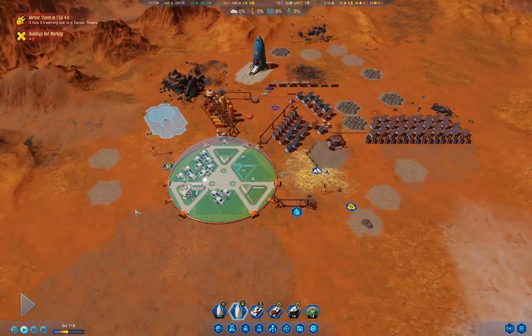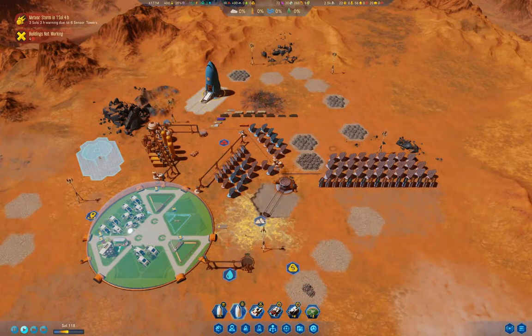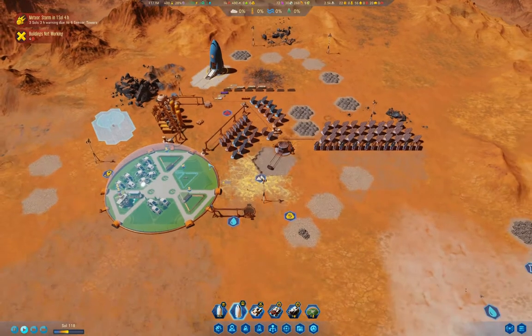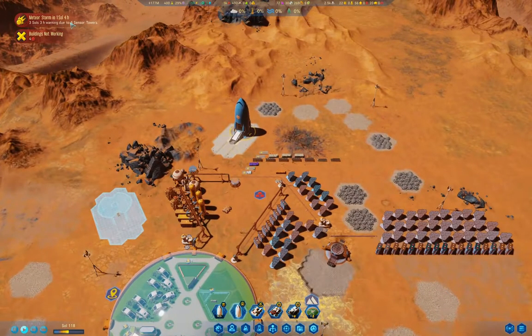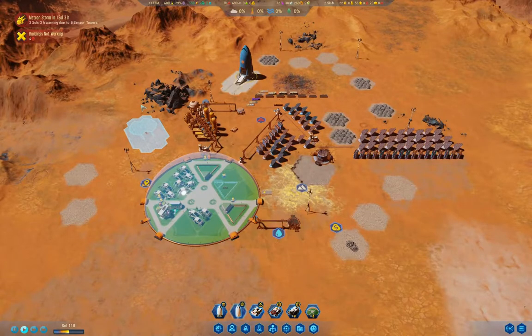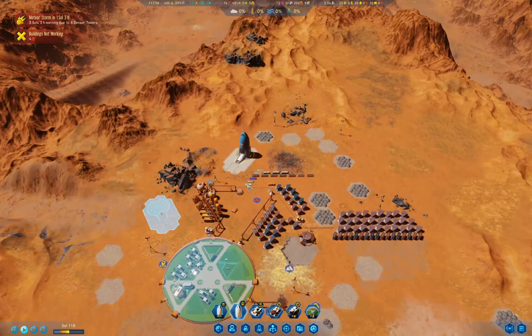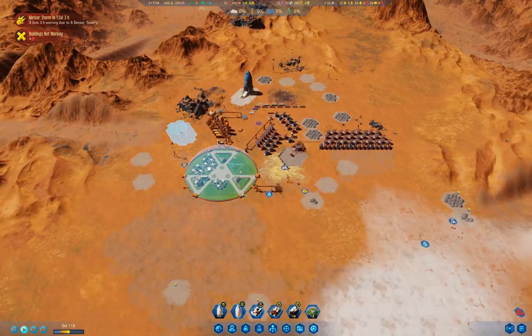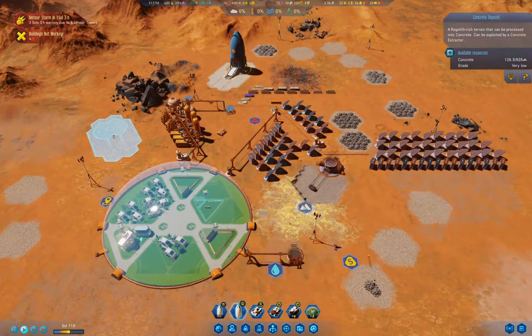Let's get the clock running. I'll probably end up leaving my colonists in orbit for a little bit of time when they arrive — you've got a few sols before they need to land. We've got a meteor storm coming and I kind of want to not have the colonists down on the planet during that disaster, especially if it's right on top of us. If it's not right on top of us, that's a different kettle of fish and I might bring them down. But if you've got meteors coming down right here, it's not going to be too happy for the colonists.